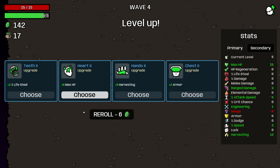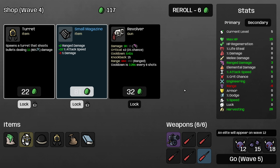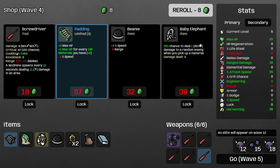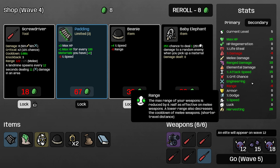Definitely taking some speed here, and we didn't find any ranged damage, but I will take eight harvesting. I'm reasonably happy with that, especially because we had a ranged damage item locked. Let me grab the fertilizer, grab the small magazine, grab the turret, and re-roll. We are again looking for any speed, range, ranged damage, or harvesting.